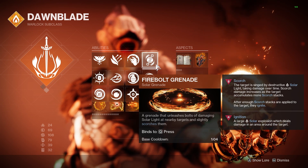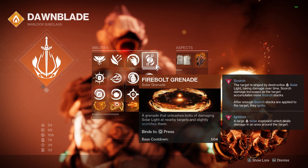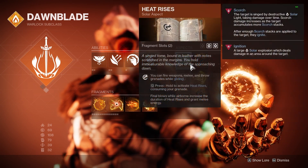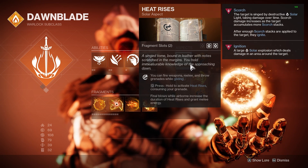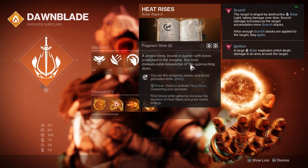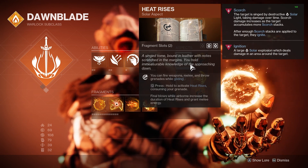I am also on Fireball Grenades. These have the shortest cooldown, which is going to allow me to use Heat Rises a lot more often. Heat Rises is our first aspect — with it, we can consume our grenade to hover in the air while shooting and using our abilities. Each kill we get extends our timer of Heat Rises, and while we're in the air, we also get a ton of melee energy back per each kill.